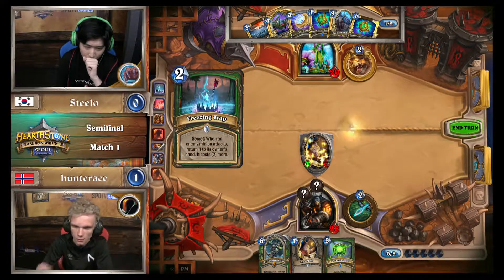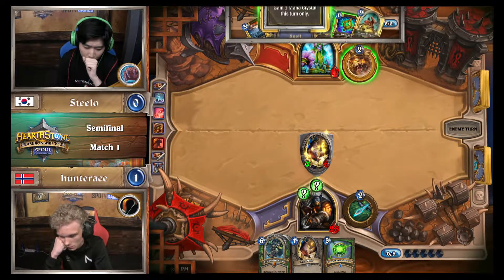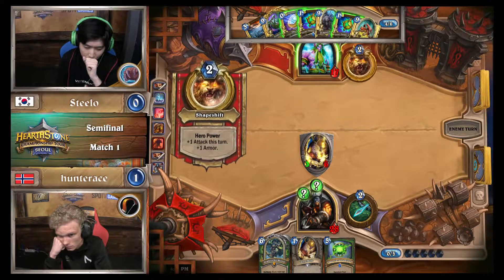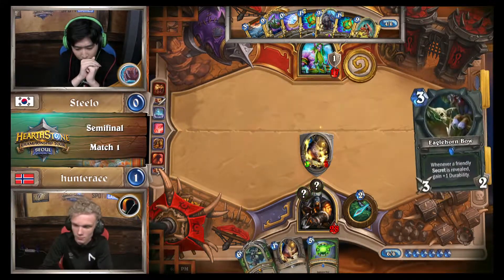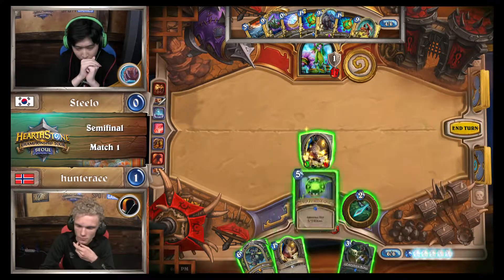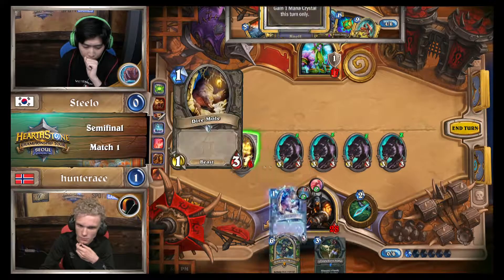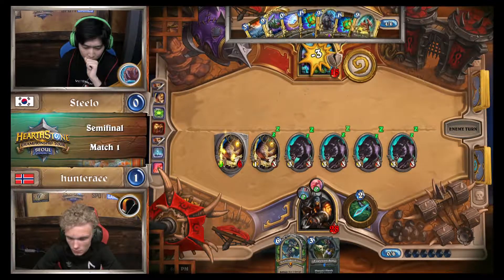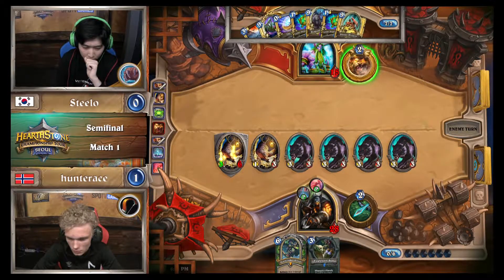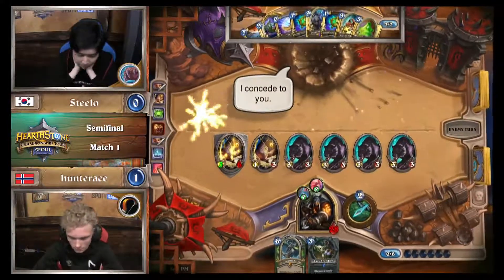The thing is, with these traps, you're not afraid of them being low value either. First of all, they pump your Spell Stone. But second of all, your opponent's not getting through this 3/6. Your opponent's not doing anything — he's essentially passing. And Hunter Ace just gives a little smile again. He knows he's out for blood right now. He's pushing 3 this turn, which means Steelo is going down to 15. And he's got 16 damage on board. And the concede — 2-0. Hunter Ace is destroying Steelo.